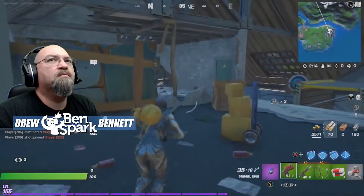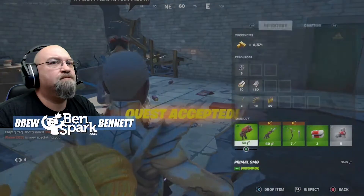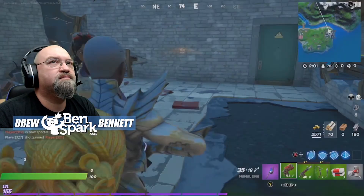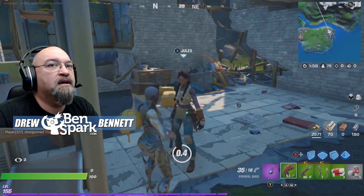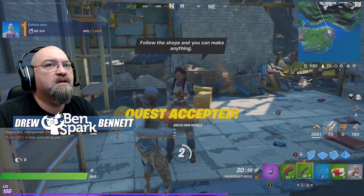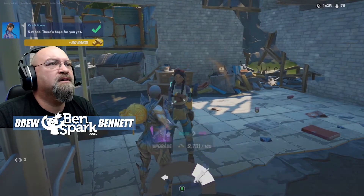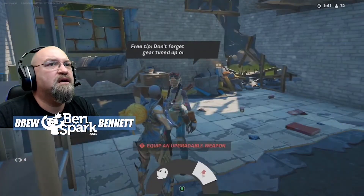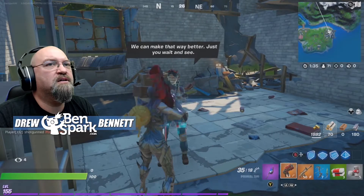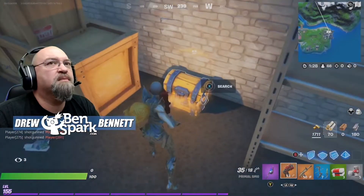Make sure you get more mechanical parts. I've got eight mechanical parts right now. So talk to her again and say craft a weapon. We'll craft up a mechanical bow, talk to her again, craft an item. What we'll do now is we will just craft ourselves a mechanical machine gun. And since we're doing SMG damage, let's go ahead and do that and take care of that.